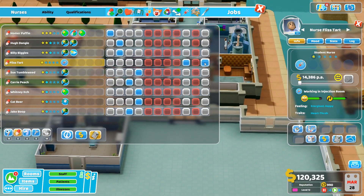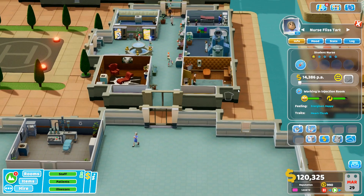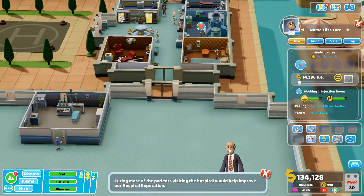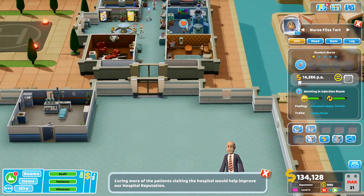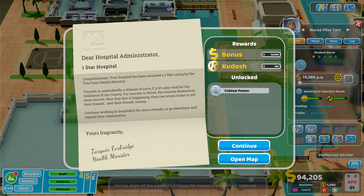This nurse's job is just going to be working in the injection room. Let's see about upgrading some nurses. We can now deal with injection emergencies, which is magical. There are no toilets over here but there is a staff room. Done it - congratulations, your hospital has been awarded a one star rating by the Two Point Health Ministry!